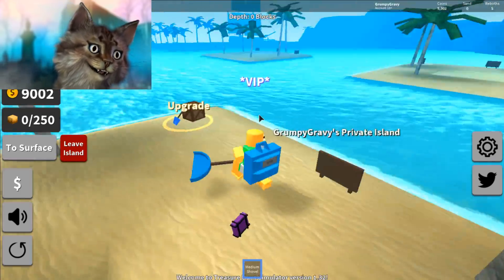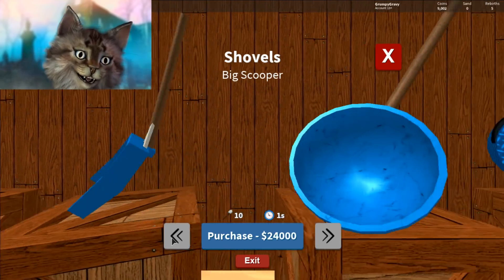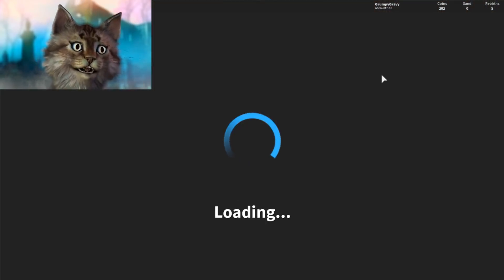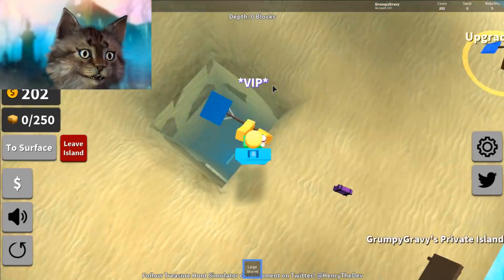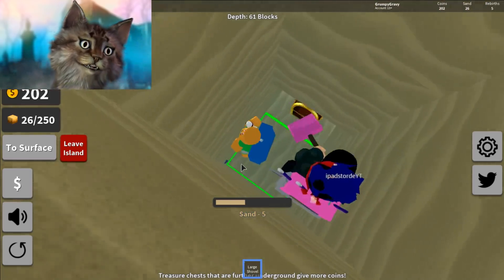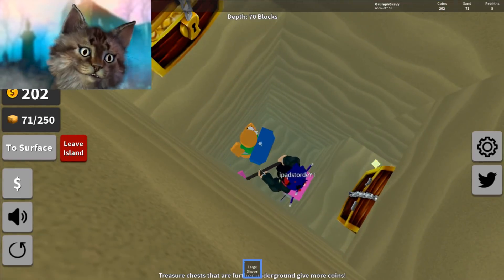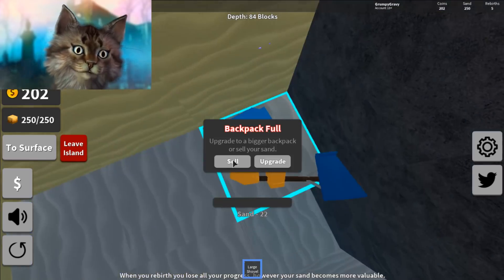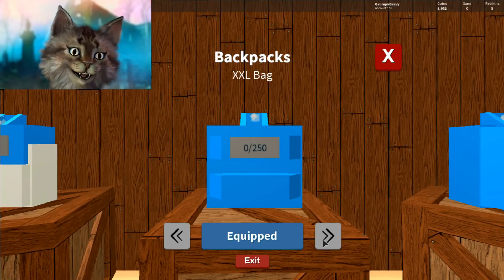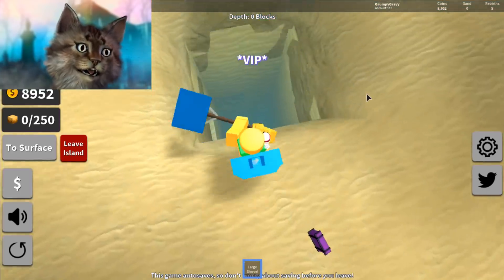We're going to sell — how much are we going to get? 9,000! So good. We should be able to get the next shovel — 8,000, yes we can. We need a new backpack though; the next one is 24k. Now when you get the large shovel you want to try to get to the gray sand, because when you get higher than 5 scoops it's kind of wasting a shovel if you're not at the gray sand — the yellow sand can only give you 5 every time. We're almost filled up — we filled up right there. We've got 8,000; I think that should give us enough to get a new backpack.